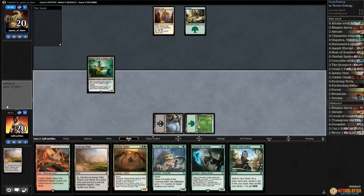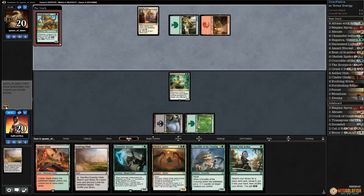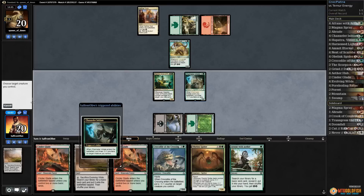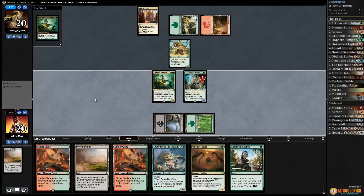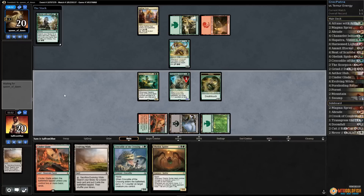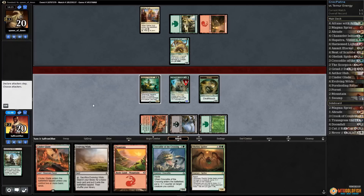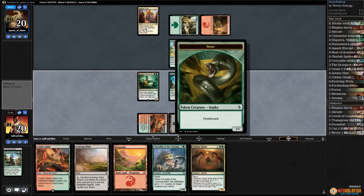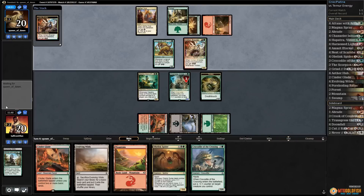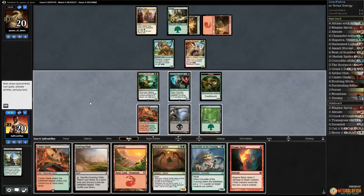Pass the turn. Opponent has a mountain — they can't really play Pummeler here because of Hapatra. Long Tusk Cub, and passes. Play Channeler Initiate, put counters on Channeler — we get our deathtouch snake, and that is really big. Cinder Glade, search a land, grab a mountain, pass. We can even attack — but I don't think so, let's pass since we have this deathtouch snake. Opponent plays forest and a Voltaic Brawler, passes.